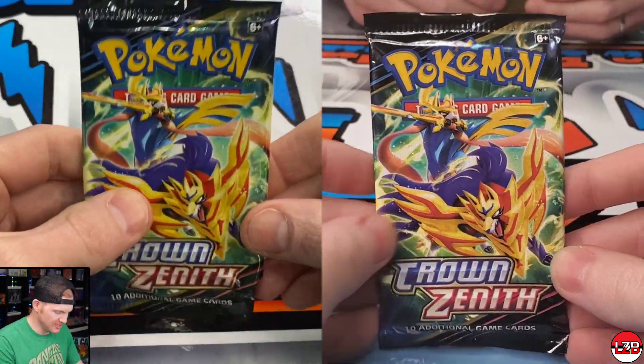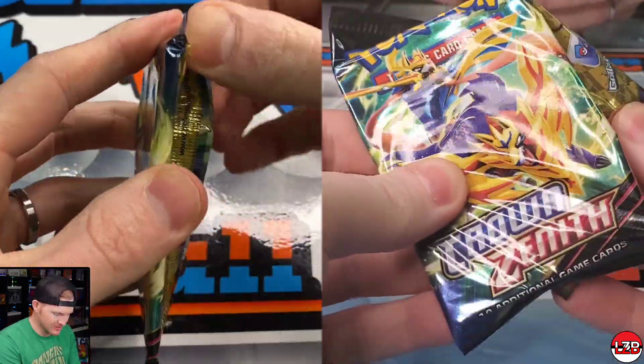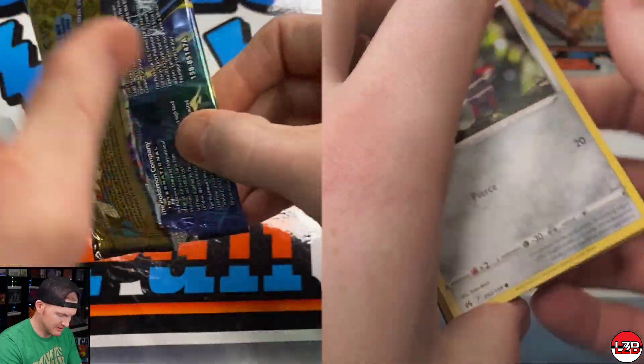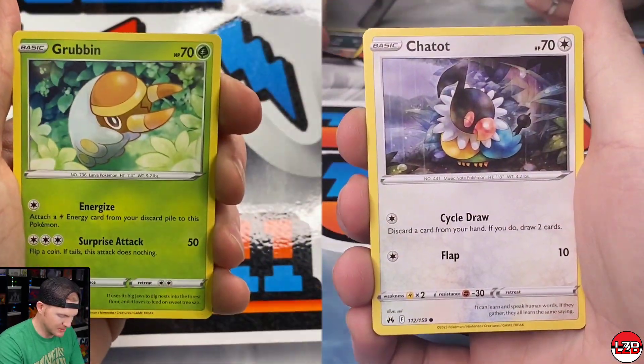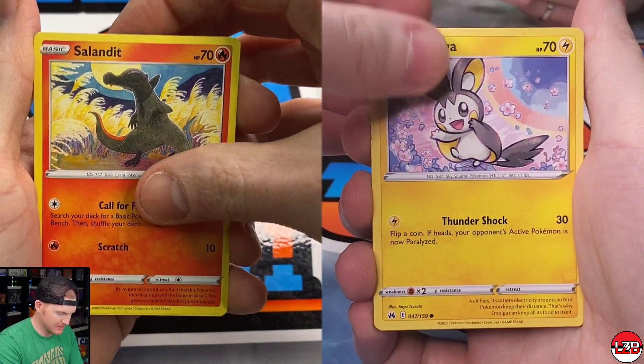That's one card that's easily doable. We're on to the Articuno tin now. We started with Zapdos, went to Articuno, and we're gonna save what I think is the better tin — the Moltres tin — for last. The Moltres tin does have some really nice artwork.